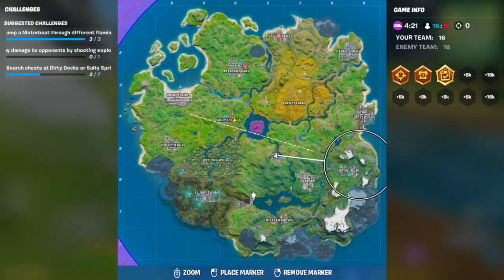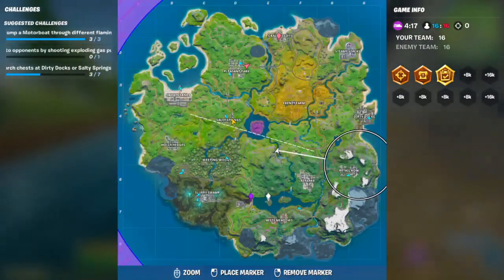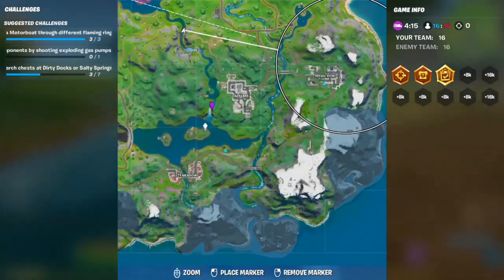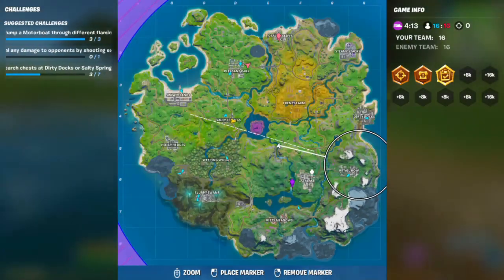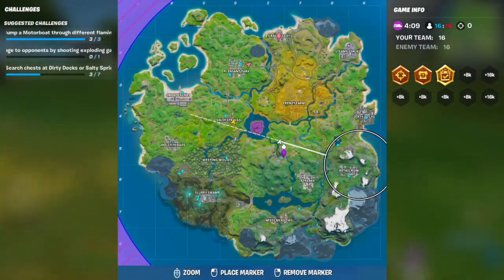Hey guys, quick guide on where to find the three flaming hoops that you need to jump a boat through. The first one's here, by Slopey Swamp. The second one's here, just off the side of Lazy Lake. And the next one's really close, just north of that, also off to the side of Lazy Lake.